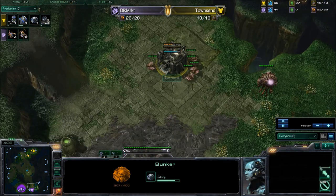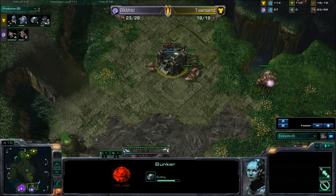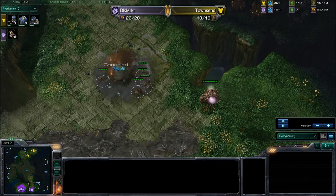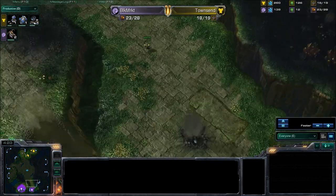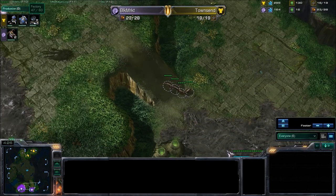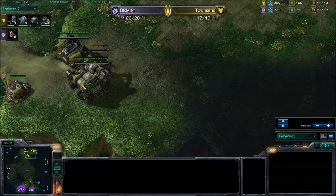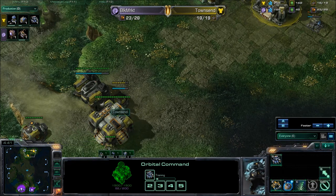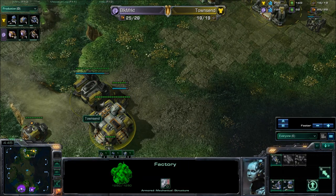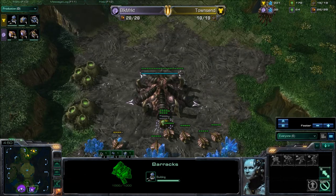There's a Bunker — so we've got a Bunker attack with some Marines coming down. The SCV looks like it was taken out — canceled. Marines still hanging around. Factory and a Reactor — might see some Hellions. Might see some Hellions while going for a late Orbital Command. Still on 17, so that's acceptable. Zerglings on the Watchtower.